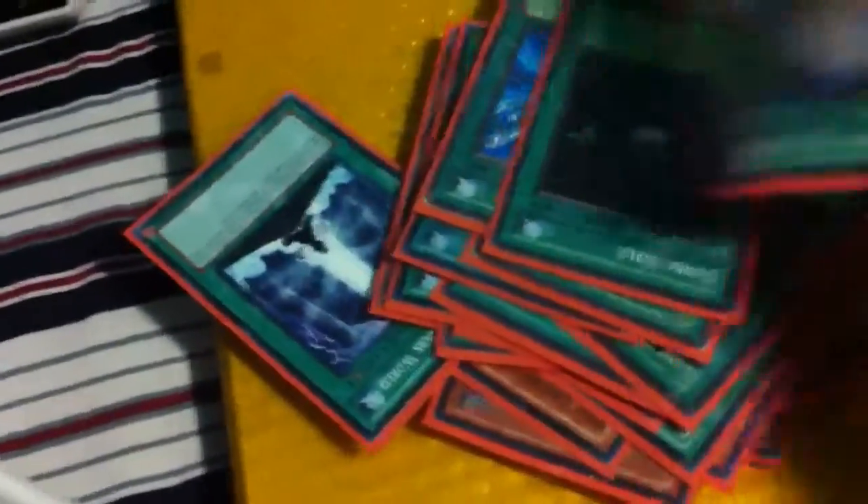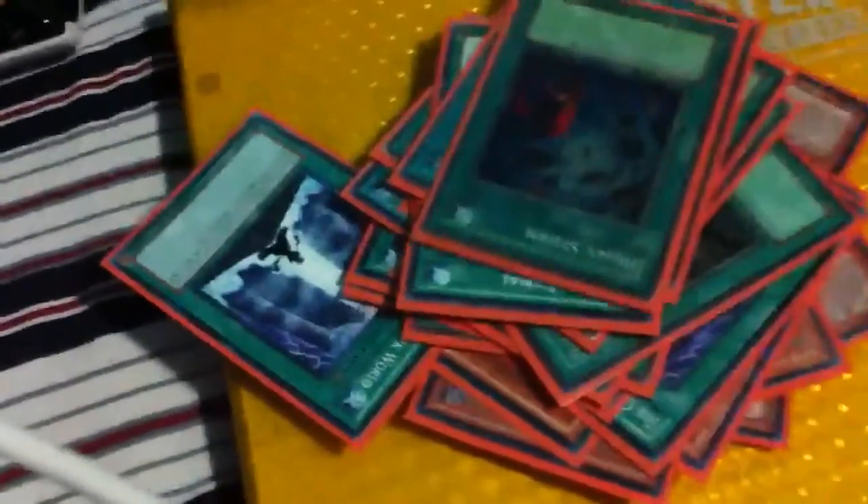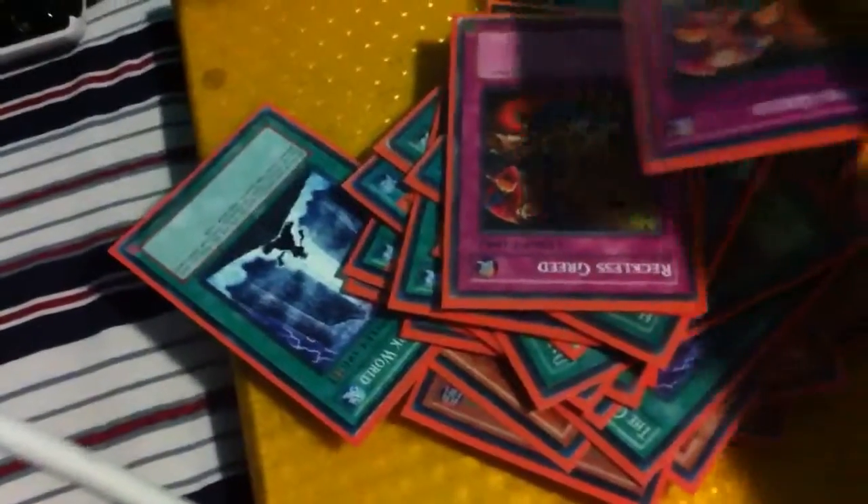So yeah, this is my Dark World deck — I want to get rid of stuff as singles. Triple Grapha, triple Snow, triple Broww, double Tour Guide, one Stardust, one Beige, triple Gates, triple Dragged Down, triple Dark World Dealings — I can pick up another super one. Double Upstart, one super from the triple pack, Monster Reborn, Dark Hole, Foolish, Card Destruction, Allure — I'm going to keep that. Heavy — I'm going to keep that. MST — I'm going to keep that, but I can put common ones in.